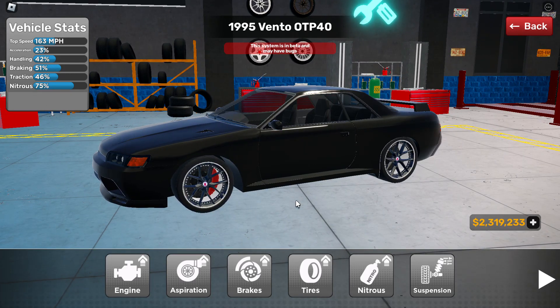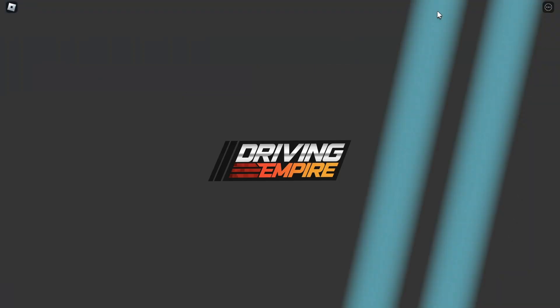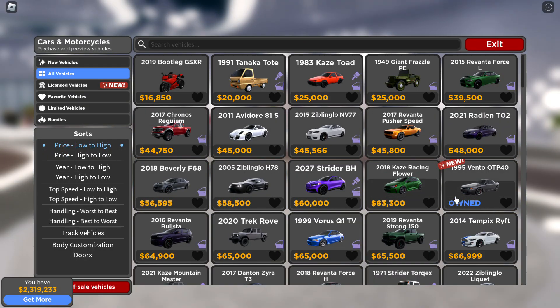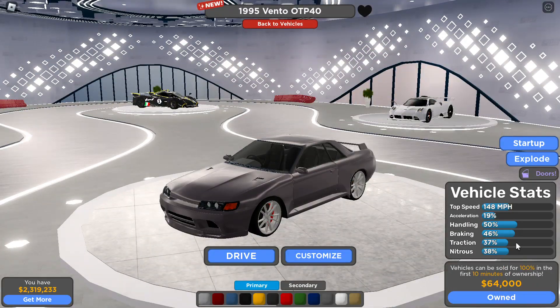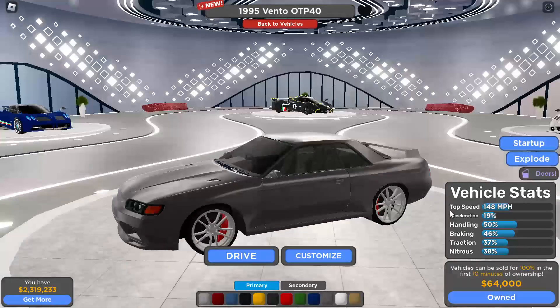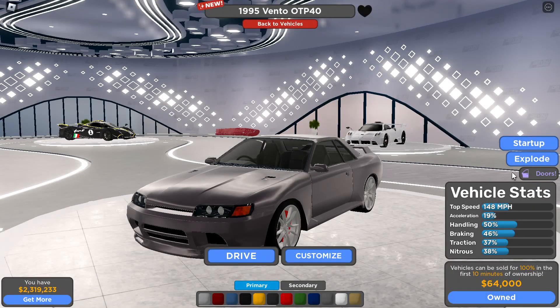Let's go to the Skyline — here it is. This car costs 64,000. It has a handling of 50 percent and acceleration of 19.